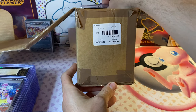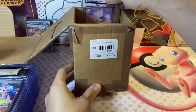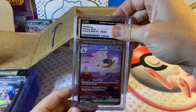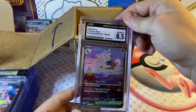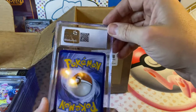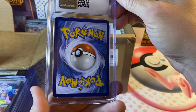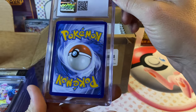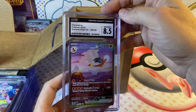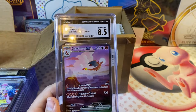Last card — I'm really disappointed in this one. This is the Charizard from 151. It's got a terrible grade — we got an 8.5. I was looking at it closer and there's some whitening you can see in that corner — it wasn't as great of a card as I thought it was going to be. But that's okay. That's going to be it for this video everybody — I hope you enjoyed it, we'll see you next time!